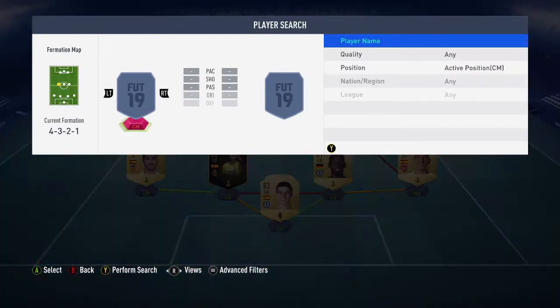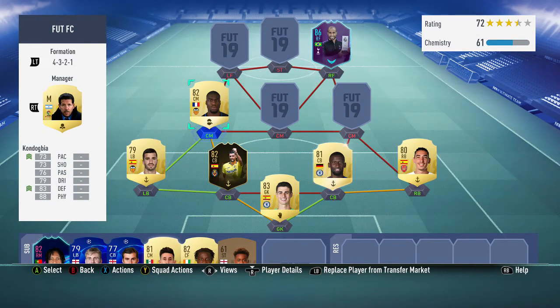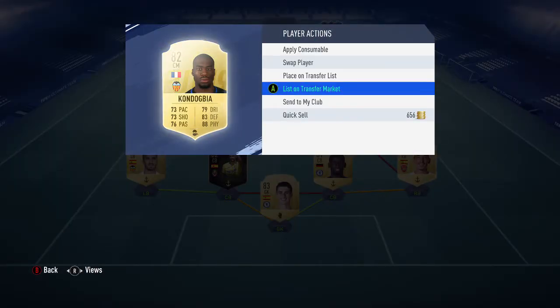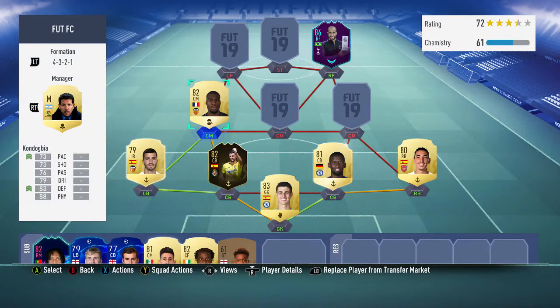At the left center mid spot, we have Conor Dogbio — someone I haven't used this year until now. I packed him on EA Access release date when he was 10k; now he's 15k, so bit of a rip. I put a Shadow chemistry style on him for pace and defending. He is a massive tank, absolutely insane in game. He went up to 20k and is pretty much extinct now. He was worth it at 10k and he's still worth it at 15k — you're paying very little for such a great player.